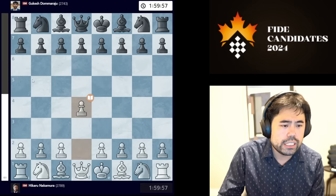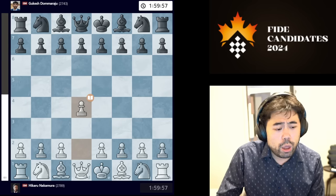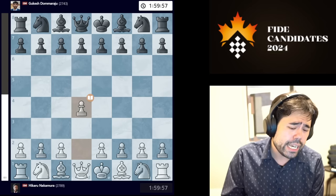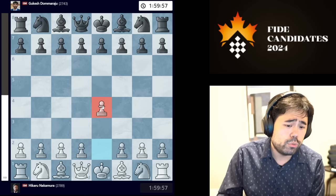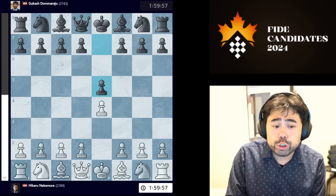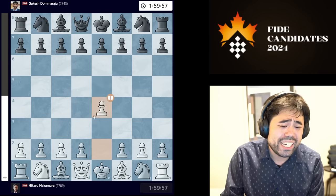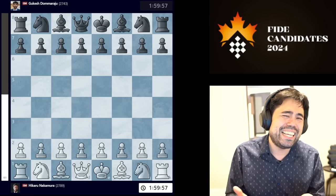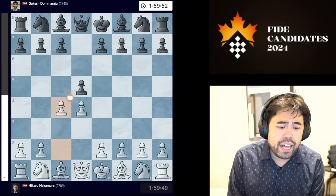I have the white pieces against Gukesh. If I beat Gukesh, I potentially win the tournament or tie for first place. In the other game, Fabiano and Yana are playing and it's also a must-win. If they draw, either Gukesh or myself will win. So I'm playing with the white pieces in a must-win situation and I decide to start with the move d4.